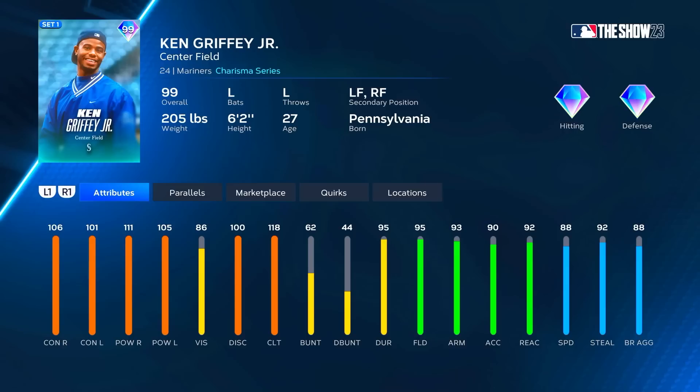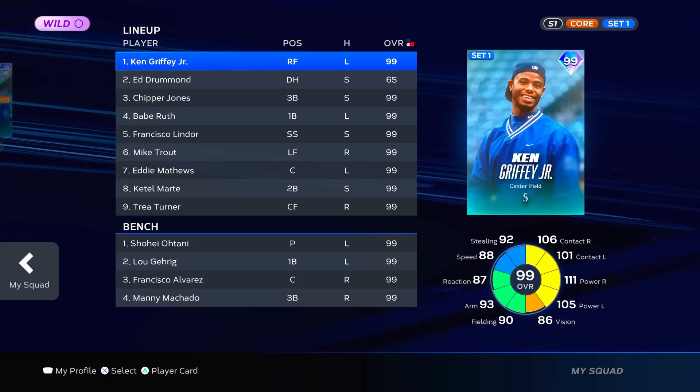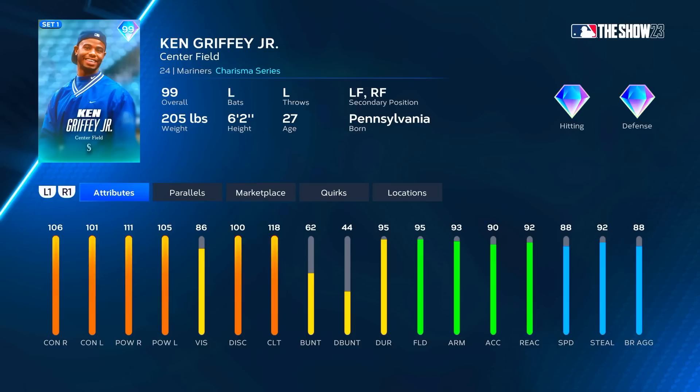Let's go ahead and take a look at Ken Griffey Jr. So we got the Ken Griffey charisma card from the Mariners. He's primary center fielder, left field, right field secondaries. We'll be playing him in right field. He's got 106 contact versus right, 101 versus left, 111 power versus right, 105 versus left — so better against righties but still handles his own against lefties. The huge thing is the 118 clutch — he'll have 118 contact with runners in scoring position. Love to see that. 95 fielding, 93 arm, 92 reaction, 88 speed, so he plays diamond defense at any position.